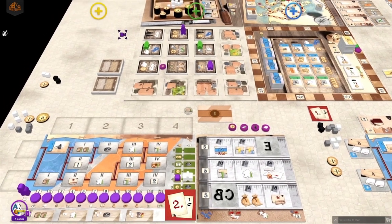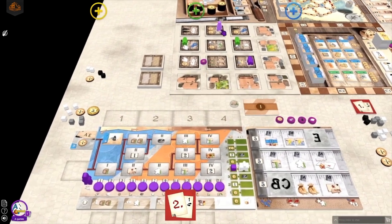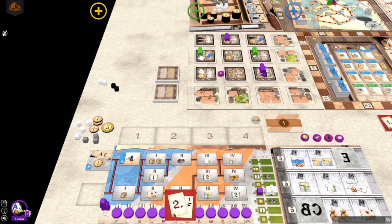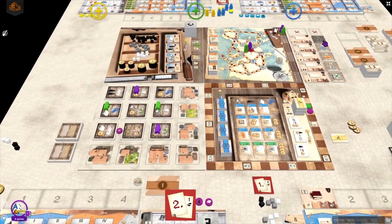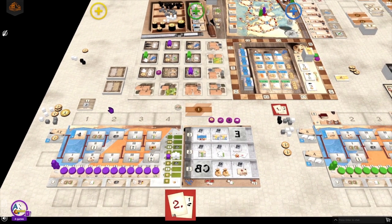Now it's my turn and I also have to do a reset action. I choose an E letter for one coin. After refilling its base I slide down all of my tradesmen. I get two coins for the first one, and a letter action for the second one. The letter action is always my own letter so I get one more coin. In the order and contract phase I buy first, and I buy this contract for one coin which gives me one point for every C letter on my typesetting board — of course if I'm able to activate it before the end of the game.